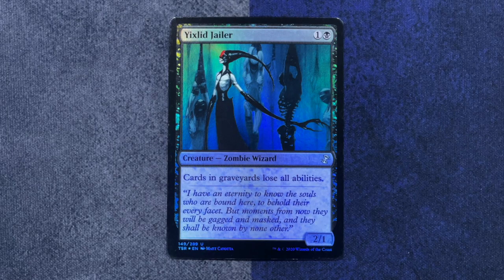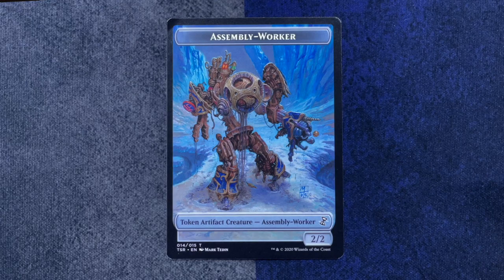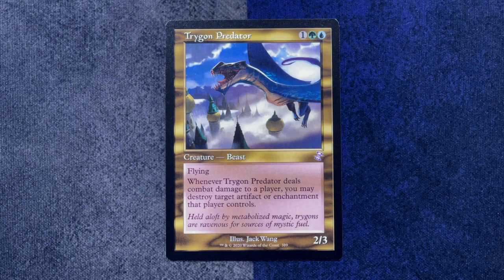More Dreamstalker. Why? I'm just shuffling through the pack and it's like, hello, you found me. We've got a foil Yixxlid Jailer. Our rare is Lotus Bloom. That's very nice. And an Assembly Worker token by Mark Tadine — is that new for this? I think this is a new token. That's awesome because it comes out of Urza's Factory. And our throwback card is Trigon Predator — Cube auto-include, or at least it always seems to show up in the Magic Online Cube. Looking very nice in the marbled gold.